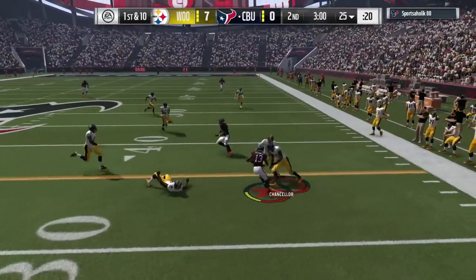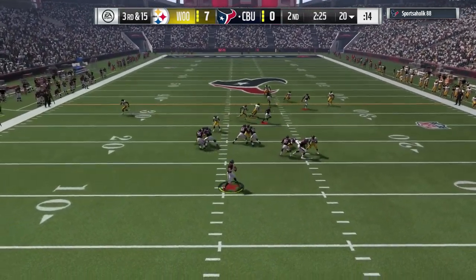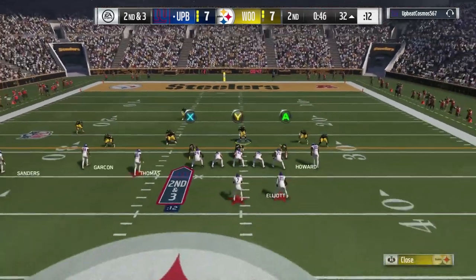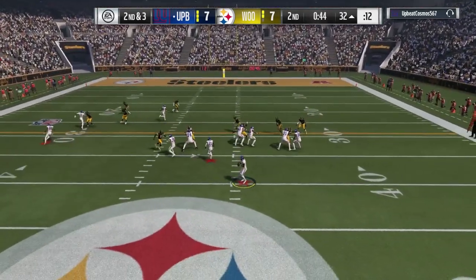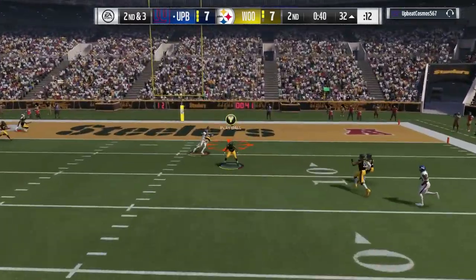There's Rhodes trying to make a play, but against beat man coverage, that happens once in a while. Sometimes Rhodes is open and does not close. 99 man coverage, 99 speed — getting beat like that. So there's certain man coverages that work, certain routes beat man coverage and whatnot.